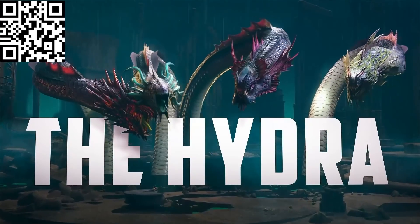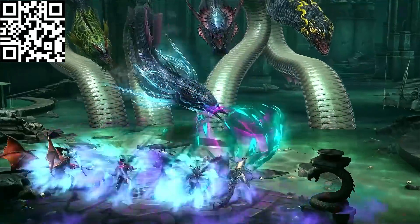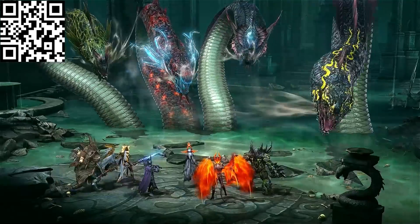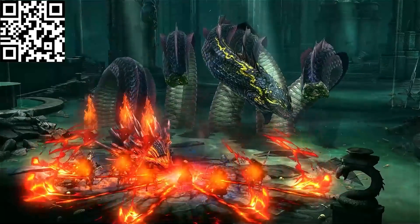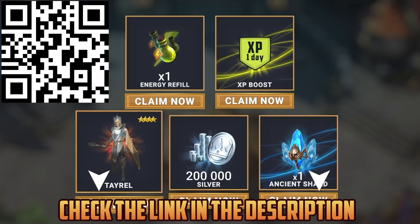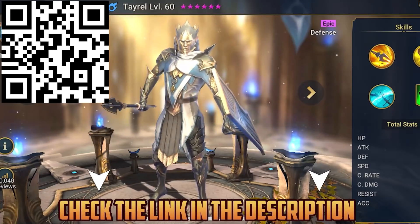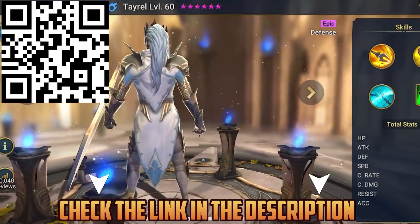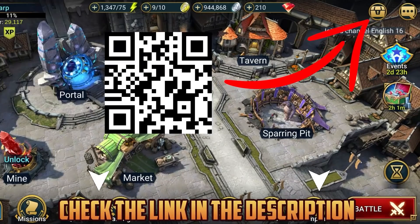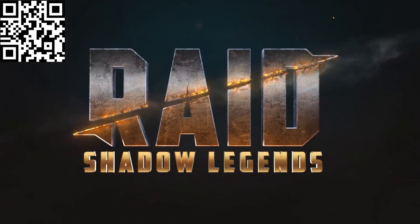Raid's got a ton happening this month with a fresh rotation of the brutal Hydra boss and tons of events and tournaments every single day, including special Valentine's Day events where you can get a brand new legendary champion. If you click my link in the description or scan my QR code, you'll get a free epic champion Tyrell, 200k silver, an energy refill, an XP boost, and an ancient shard. Hop in and start playing Raid now.